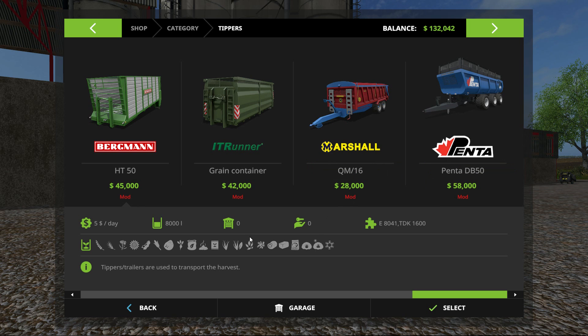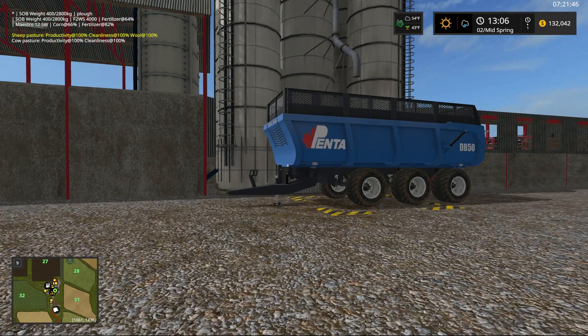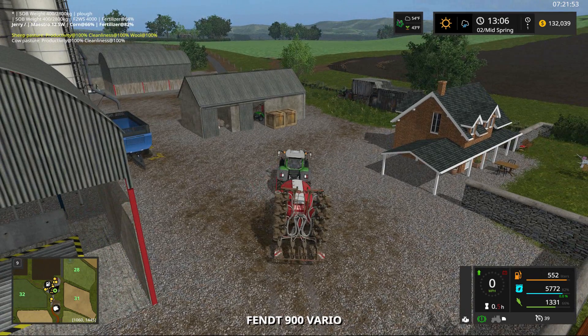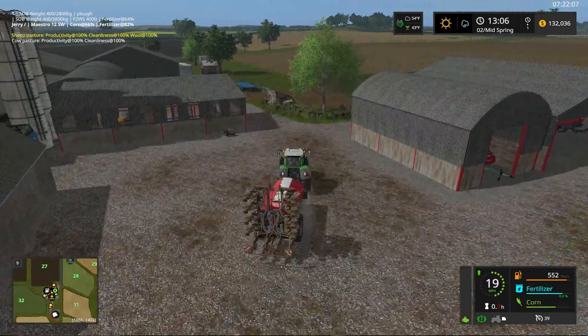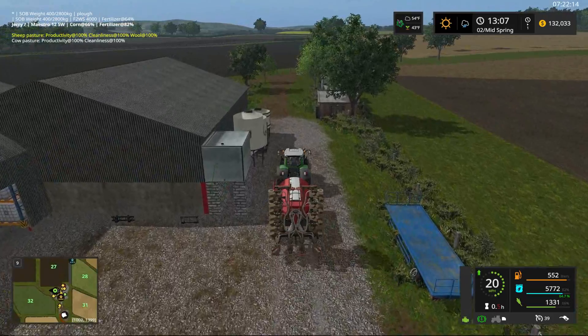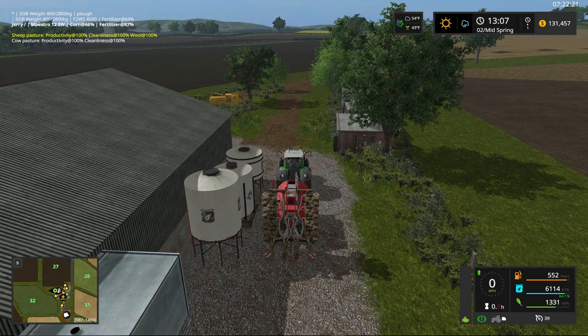Now let me tell you about the Penta DB50. In the store it's listed under Penta, it's a DB50, and it's a 58,000 dollar tipper that holds 50,000 liters. It'll do pretty much everything you need on your virtual farm quite well. Our other cornfield is going to be field number 27, right directly behind here. I'll go ahead and fill up with seeds while we're here.